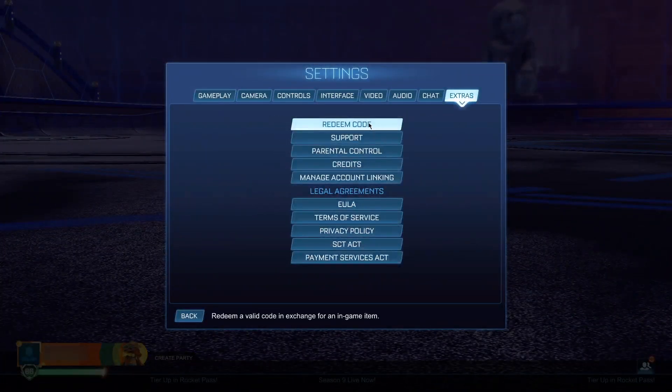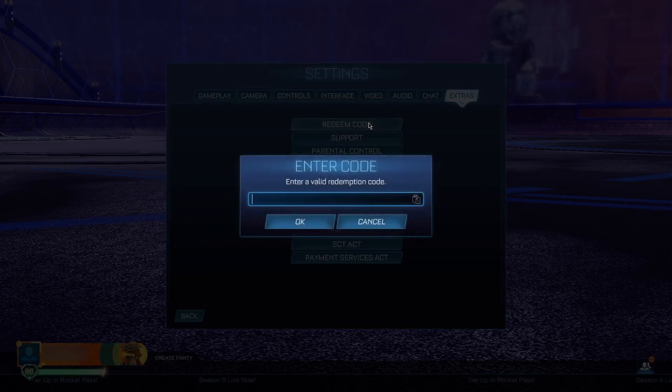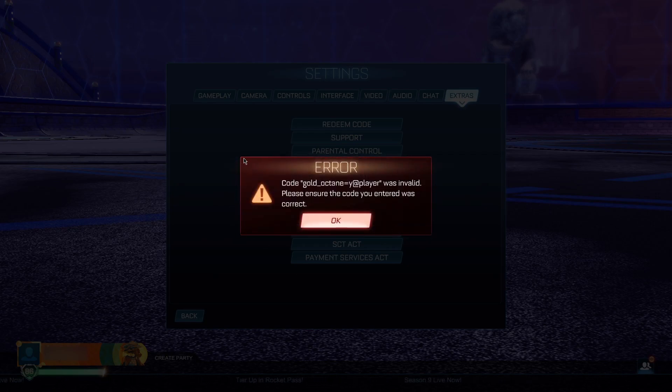It's about to be over, just a couple of minutes more — it's completely easy. Go to the Settings page again and type in: gold_octane=y@player. This is the second time you've typed this in settings, and it's actually on the fourth time that this is going to work. When you click OK it will say invalid, because it's not yet the fourth time — but just a couple of steps in between remain.